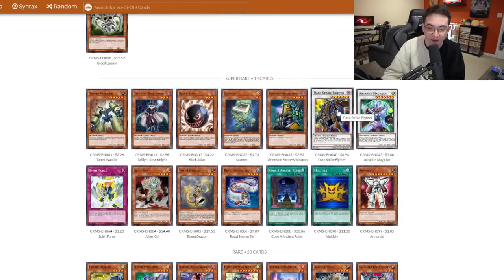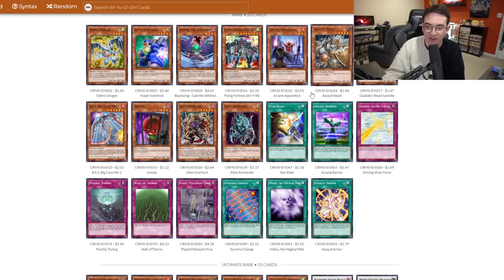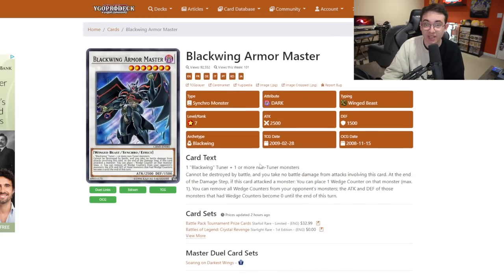Looking at the Super Rares, we have the extremely powerful Dark Strike Fighter, responsible for many FTKs. If we pull it today, we'll be playing it before its errata, so the card is actually insane. Arcanite Magician is also a great level 7 for this early in the Synchro Era. Black Salvo is extremely powerful when paired with Decoichi, but unfortunately I don't have any Decoichis. In the Rares, Debris Dragon is incredible. Blackwing Gale the Whirlwind is one of the best tuners in the game right now. Blackwing Armor Master pairs perfectly with Gale — a great level 7 to go into.